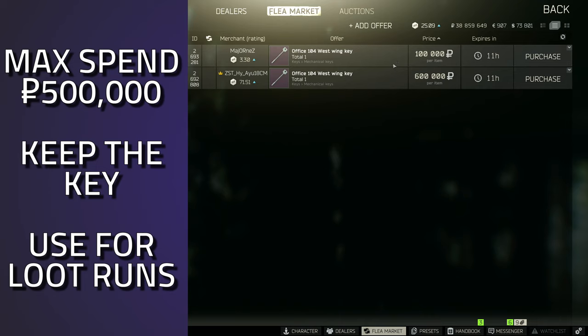You will easily make your money back in this room in general — it has actually saved me a few times with the med spawns on the shelves. I would recommend up to 500k for this key if you're going for the blue keycard. This is a good key to keep on your key tool if you loot it, and I definitely recommend using this on your loot runs. This is a room you want to be checking very often.